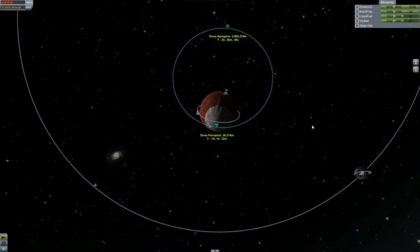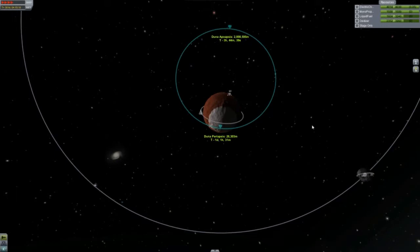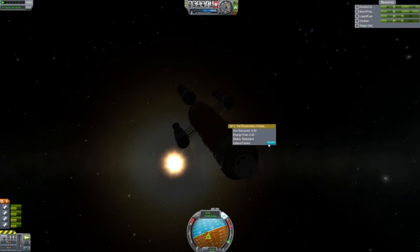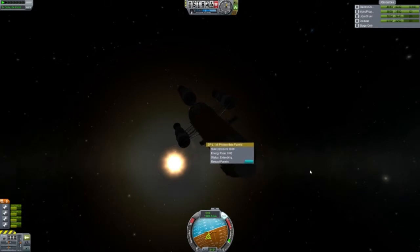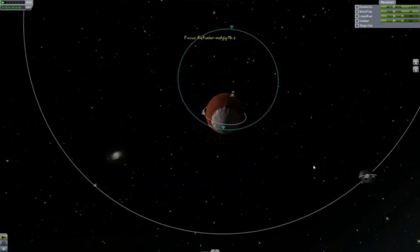We are under three thousand kilometers. The periaps is still dropping but it's not too bad — so we're getting there, this is good. Let's extend the panels. This is taking a little while, so I should probably save. We're gonna do the quick save. Okay, we did the quick save. Let's go fast.